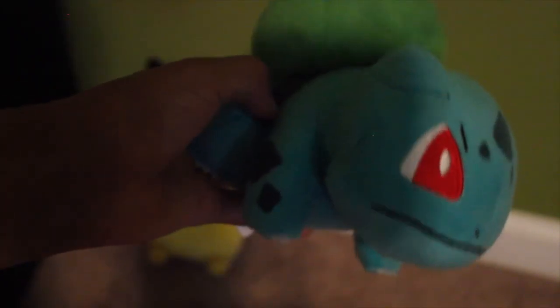I saw a Squirtle plush, but instead I got Bulbasaur. Bulbasaur's cool — I don't care what you guys say. He's actually useful, unlike some Pokemon. I'm mainly referring to Snorlax and Psyduck. So those are all the Pokemon I have. I'm going to get Squirtle soon, then I'll just need Charmander to complete the starter Pokemon.